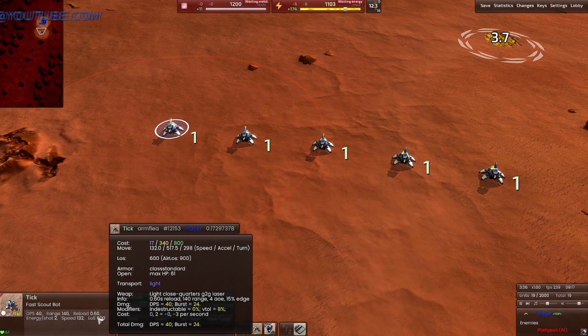The Tick's speed is phenomenal — it's one of the fastest units in the game, and it might actually be the fastest ground unit. It has a speed of 130, which is faster than a Pawn and faster than anything else I can think of at the moment, except for aircraft, which are definitely the fastest units overall.